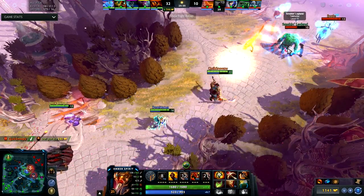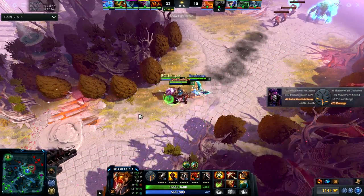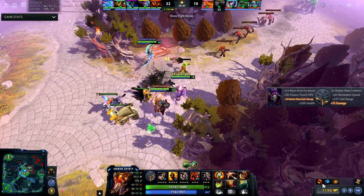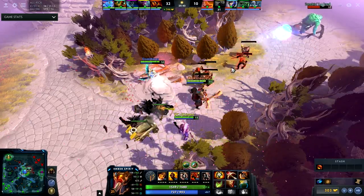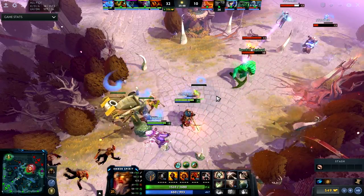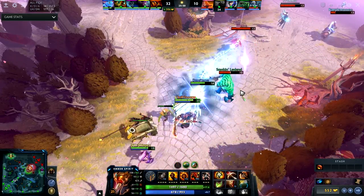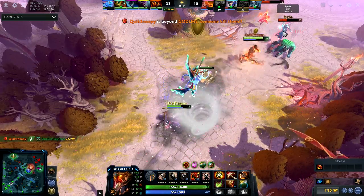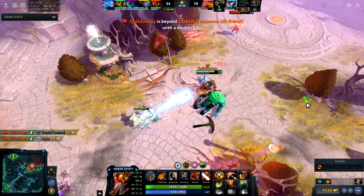Look at how I position myself — I tried to use Flame Guard and Searing Chains but I used it too soon and wasn't in range, so that's something I just have to practice. Right here I get caught and stunned, but I use Sleight of Fist and I get a kill, then I get another kill.